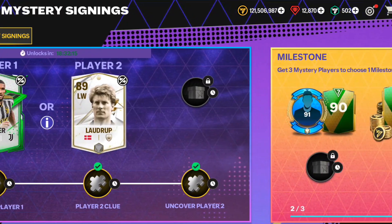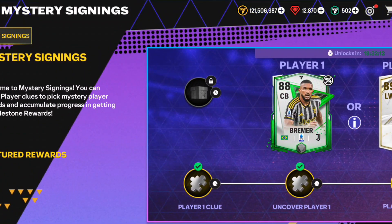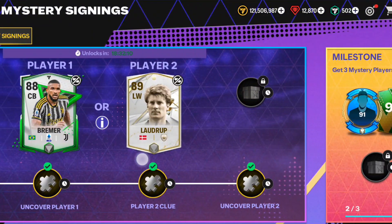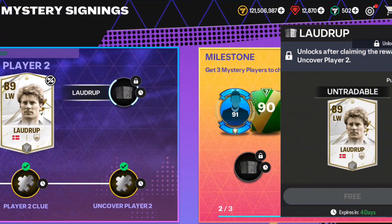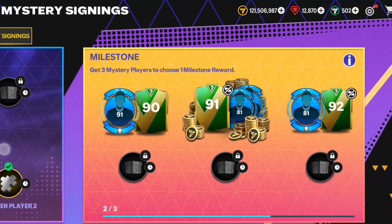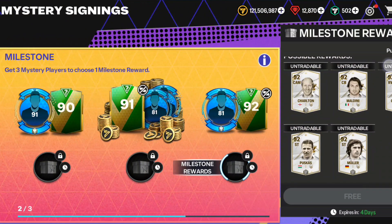The Mystery Signing interface has been updated and now it's looking awesome compared to the previous one — the previous one was a bit boring. Tomorrow you will get a choice between an 88 Bremer and an 89 overall icon. We will all get the milestone for free, so we're all really happy that we're going to get a 92 overall player for free — it could be a Maldini card. Let me know which milestone you will claim.